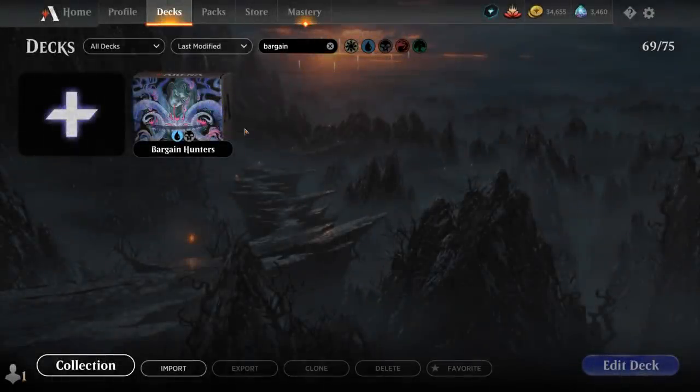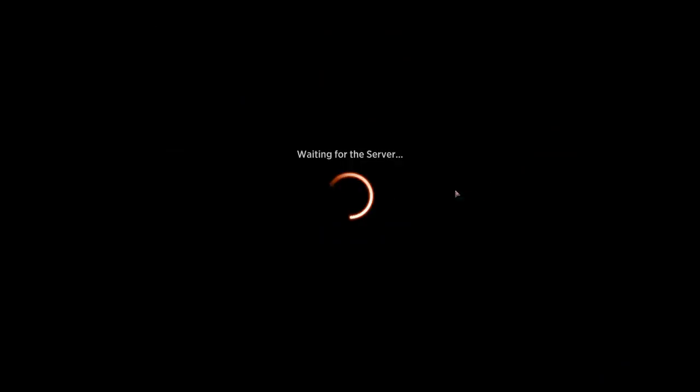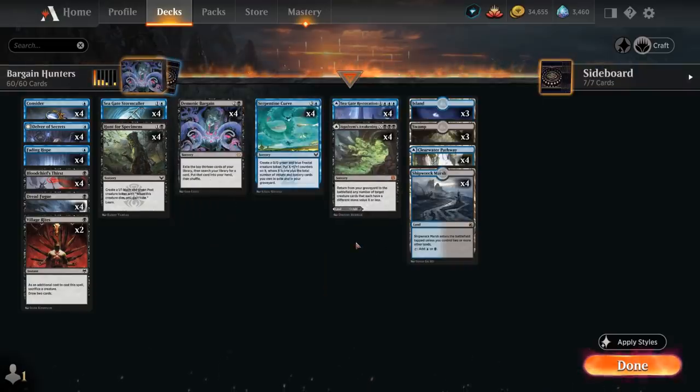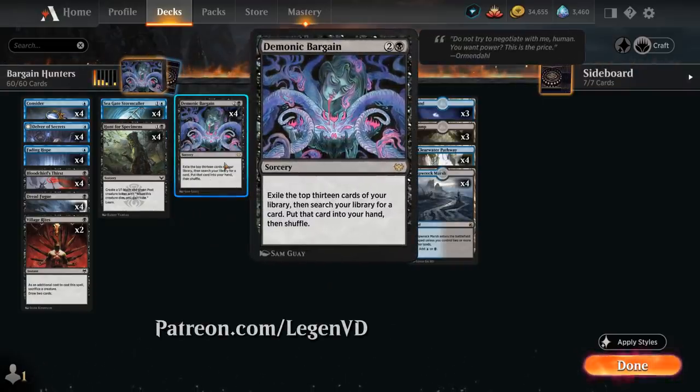Hello and welcome to another Standard Games video. Today we're hunting for Bargains, playing a blue-black deck that's using some underappreciated cards and combos. The main build-around card in the deck, as voted on by my supporters on Patreon, is Demonic Bargain.